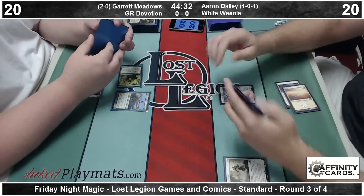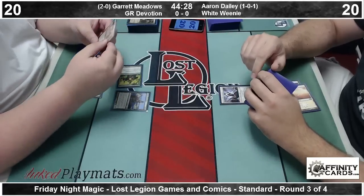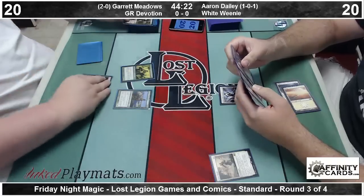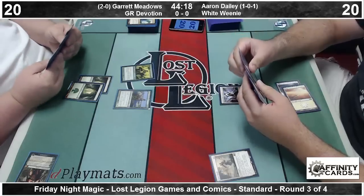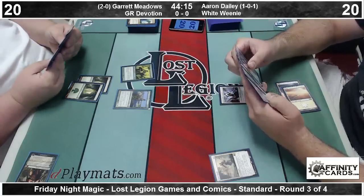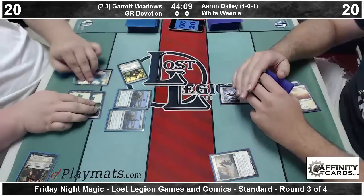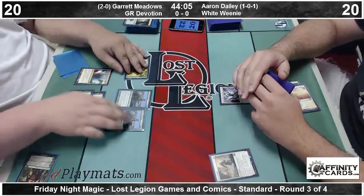And his opponent is Aaron Daly, who is playing White Weenies — leads off with a turn-one Soldier of the Pantheon, followed by a turn-two Spirit Bonds.